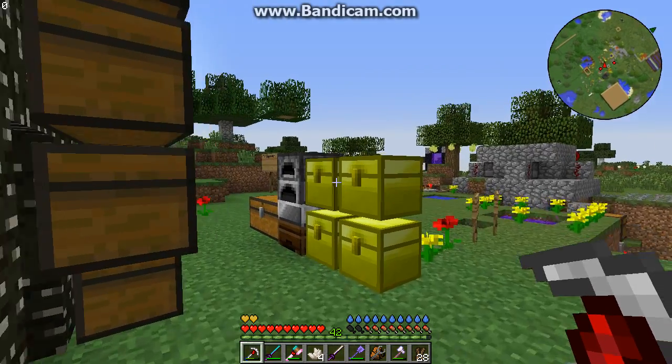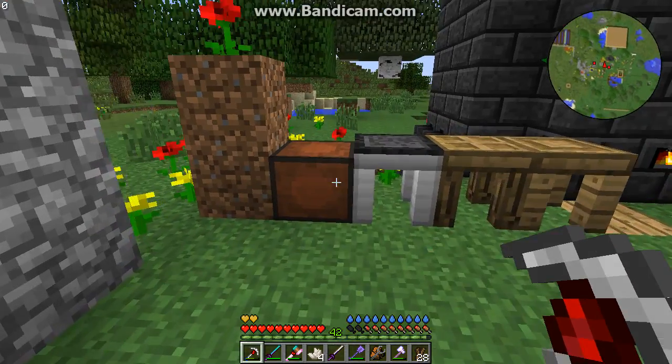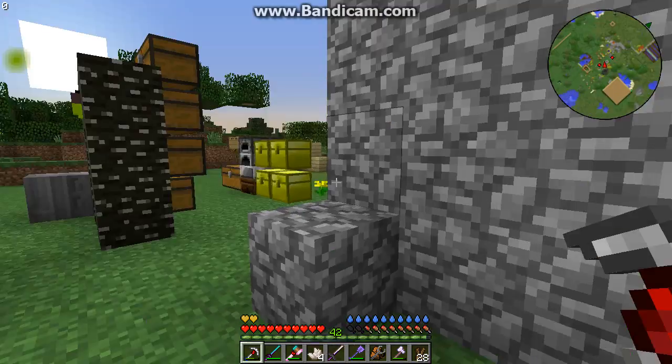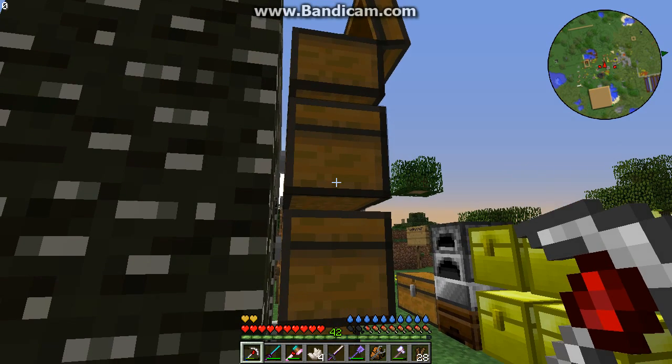Putting the carotid bone on my sword. And what's crazy about this — it got life steal. Yes, that's real helpful when you farm mobs.